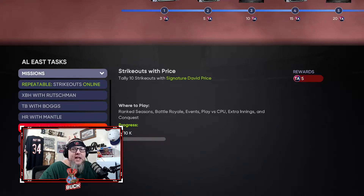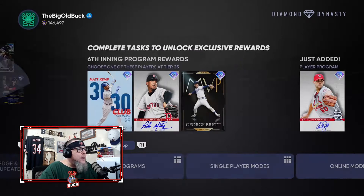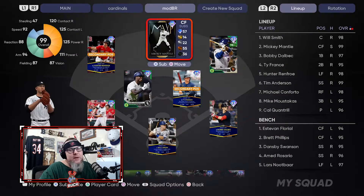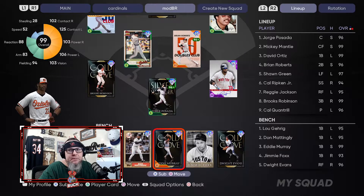If you have one of the hitters, bat them first in your lineup for the most at-bats. If you took Price first — I don't know what you're doing — put him in your starting rotation and pitch him in Conquest. Load up your lineup with AL East legends and flashbacks. I took Mickey Mantle so he's in my lineup automatically. I've also got Reggie Jackson, Papi, Brian Roberts, Ripken, Brooks Robinson, Sean Green, Jorge Posada, and we filled the bench too.